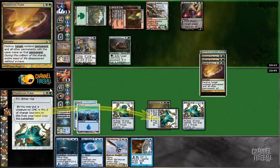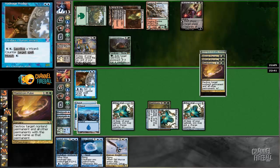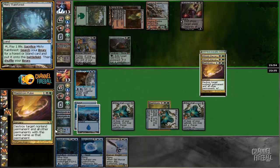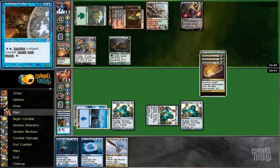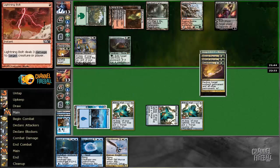Yeah, that's gonna have to get countered. We counter it. We have an interesting variety of decisions here as we decide what to do upon these attacks. Neither of these are Wizards so this is our only option. Okay — Kira or Grand Architect? I'm thinking back to the Black Cleave Cliffs turn one — definite indicator of the Lightning Bolt that came about later.